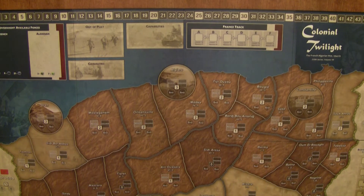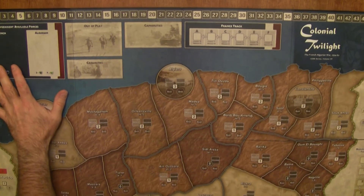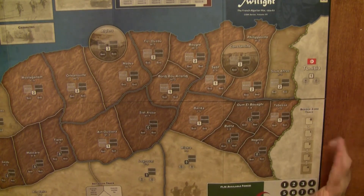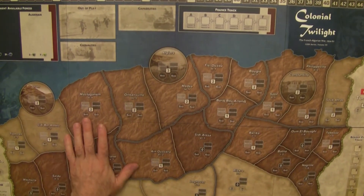Now we're going to reset to show you the board, which is going to be big and beautiful. I can't fit this all in frame — this board is dope, it looks great. Up top is your resource track. Over here is government and available forces, out of play, and the casualty capabilities box. There's a France track way over on the far right. This is the border zone track, which tracks when troops in Tunisia and on the opposite side Morocco can enter into Algeria to aid the FLN — they were kept out by an electrified fence, of all things. FLN available forces in the bottom right, legend in the bottom left. It really, really looks nice.